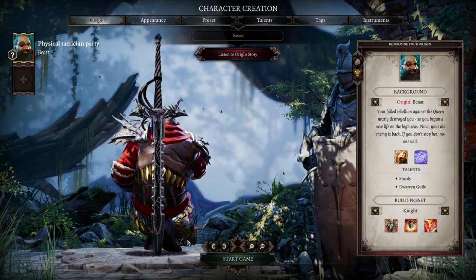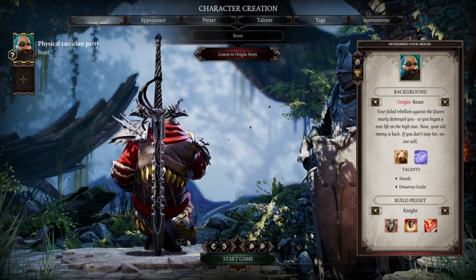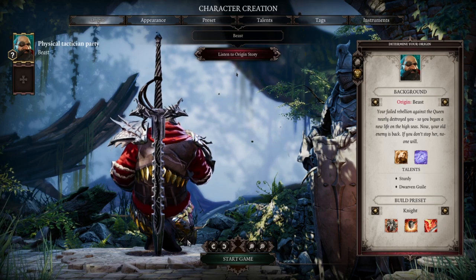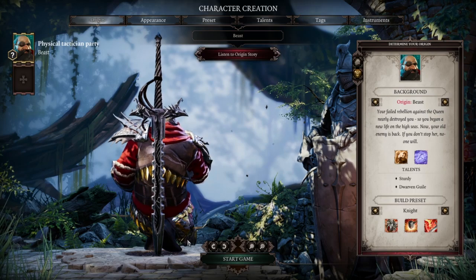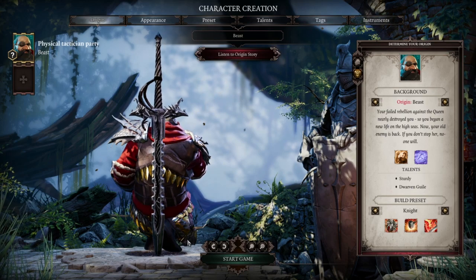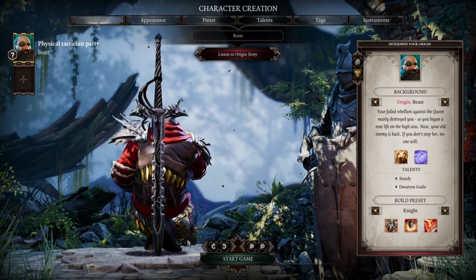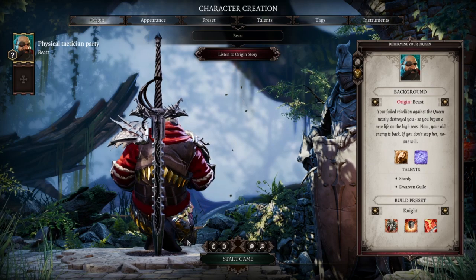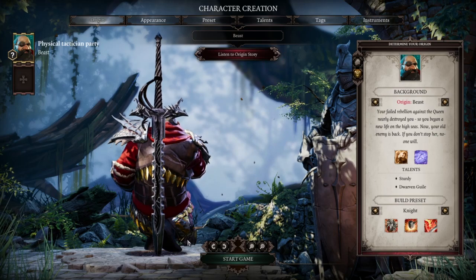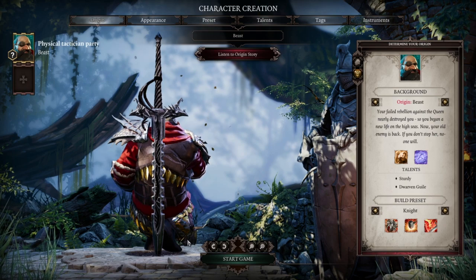Hello and welcome to another Divinity Original Sin video. This is a beginner-friendly guide from the character creation screen with some pretty decent information about how to build a two-handed warrior in this game. We're going to be covering which races make for good warriors, gear choices, attributes, where you should put your school skills, etc.